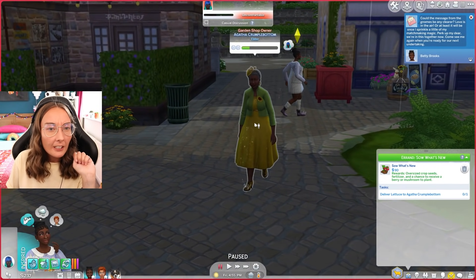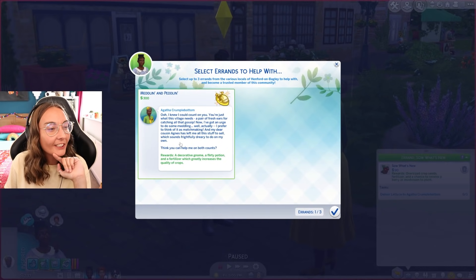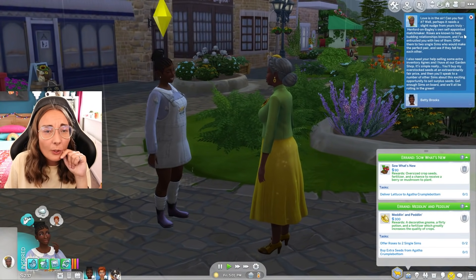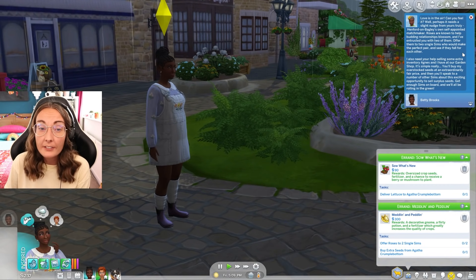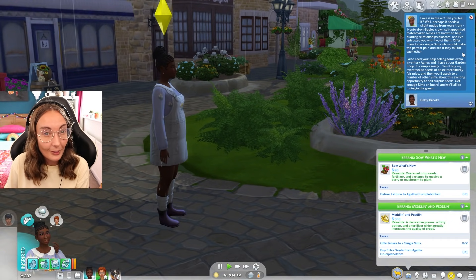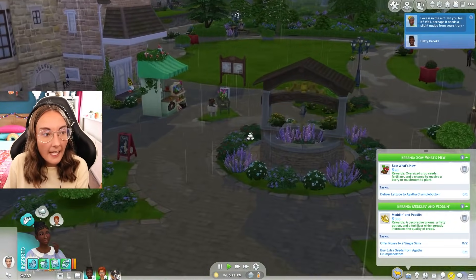Come see me again when you're ready for our next undertaking. I am raring to go — I want to set these two up! We get a decorative gnome, a flirty potion, and a fertilizer. The new errand: offer roses to two single sims who you think would make a perfect pair. We're gonna go try and haggle Agnes over here and see if she has any treats on offer.